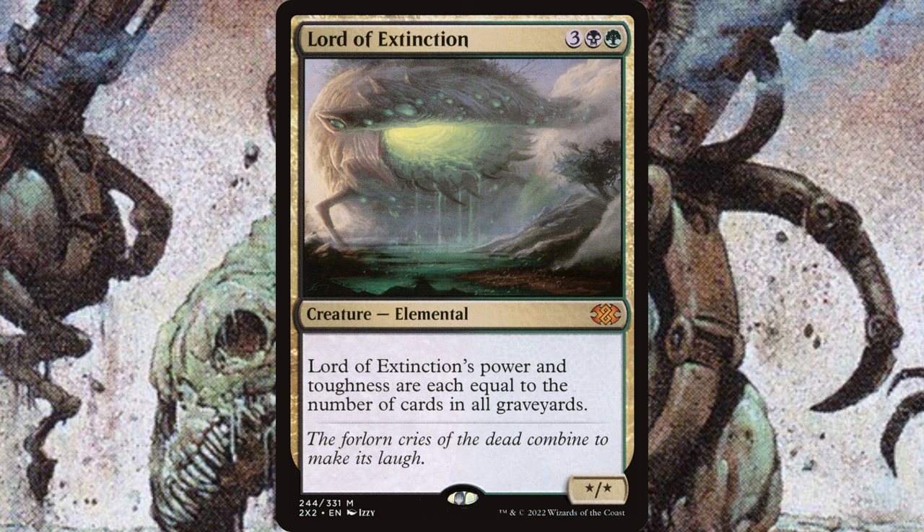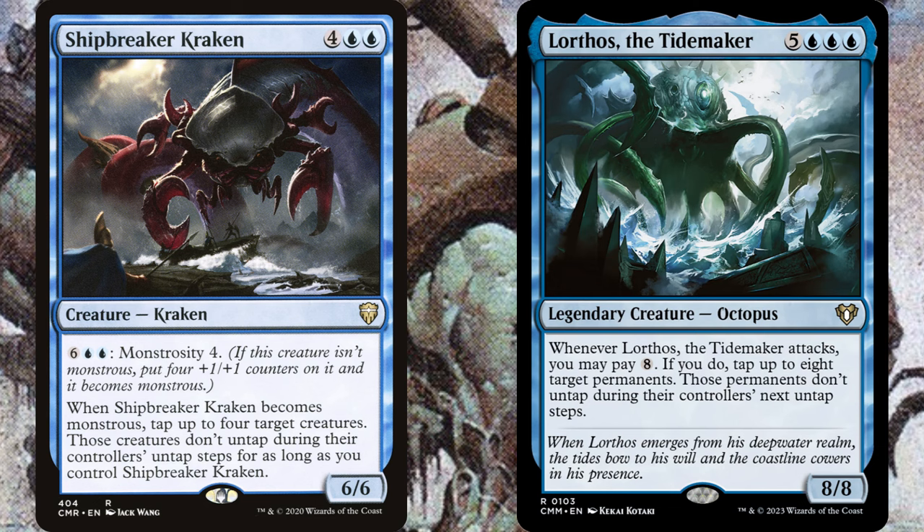For low power reanimation targets I'd generally say stuff that's just big. Lord of Extinction can be a massive creature early on if you're milling yourself, but without any keywords it mostly gets chump blocked by tokens or dorks — though it can be fun if you fling it at your opponents. A lot of the blue leviathans like Shipbreaker Kraken or Lorthos are fun giant creatures but not super powerful. If your goal is a lower power Reanimator deck, this could be the way to go.